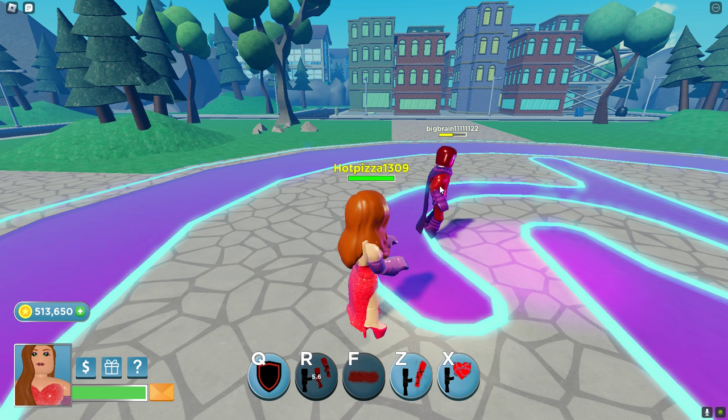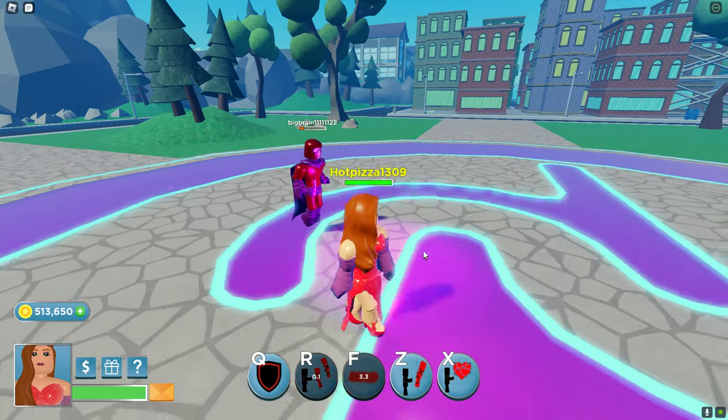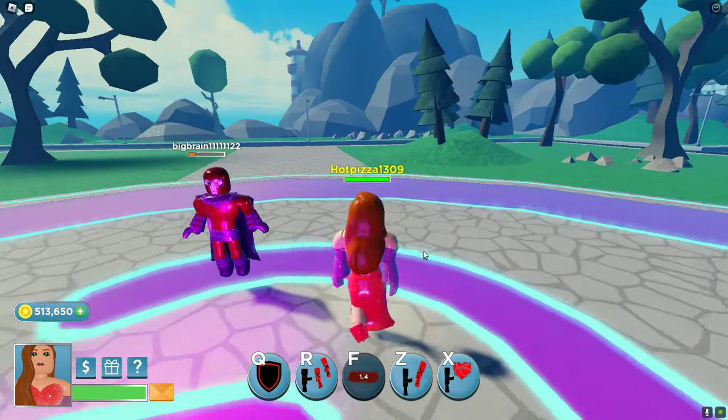Alright, next we have F, which is the beam — you click on someone and it kind of walks onto them. Oh my god, you're almost dead, bro.